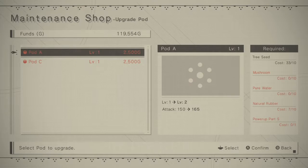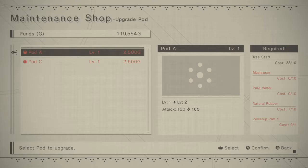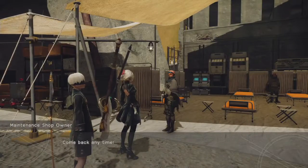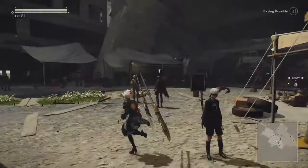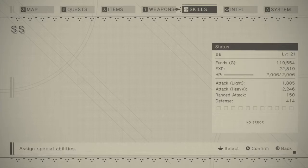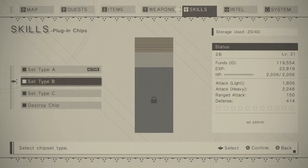Look at the upgrades for these — tree seeds and torn books are all we got. We've gotten some simple gadgets and some rubber and liquor, but that's about it. Could certainly sell things, buy things, but I think we're good. Now, what I want to see — go back over to the skills, go into plug-in chips. We're going to be able to put a lot less in, I'm sure.